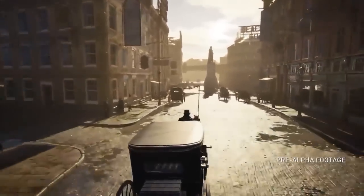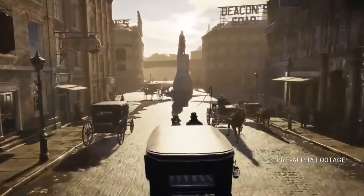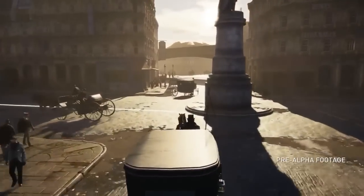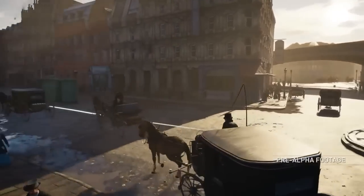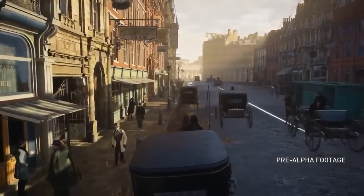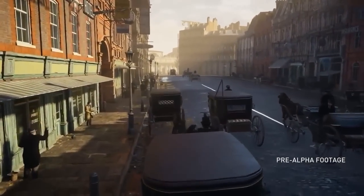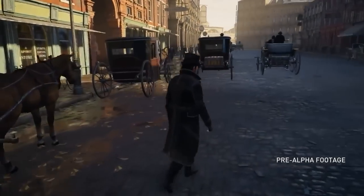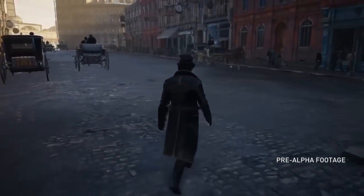New to our game are iconic modes of transportation, including trains and carriages. Omnipresent in Victorian London, carriages will change how you play Assassin's Creed. You can take the reins and traverse the city faster than ever before. You can also hide in them, adding another tool to your stealth game, or run over targets and enemies. The possibilities are endless.